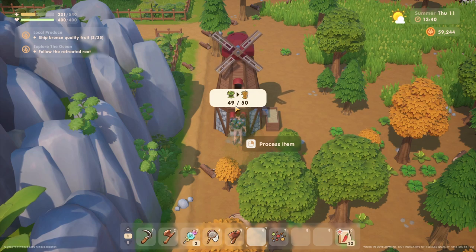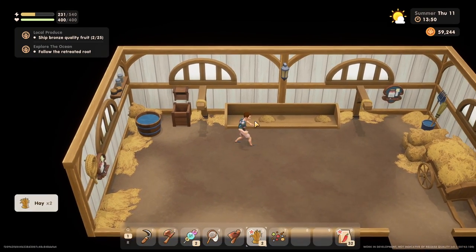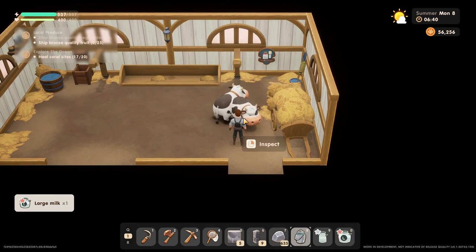Once you've got it built and you've milled some hay, just make sure to place the hay in the cow's feeding area to start utilizing your upgraded hay. Hopefully after a few short days of waiting you'll be able to finally get that large bronze milk that you've been waiting for.